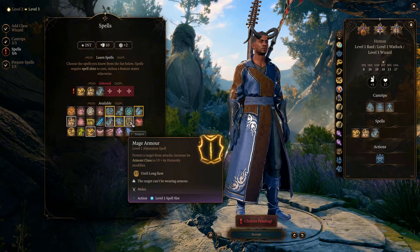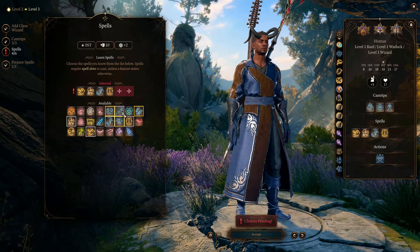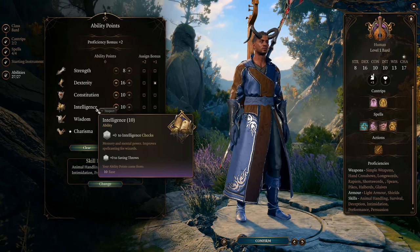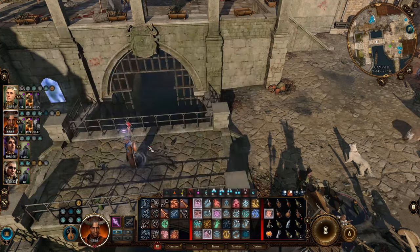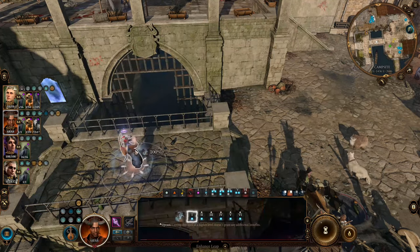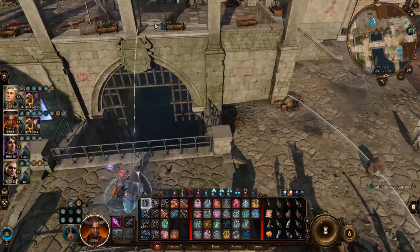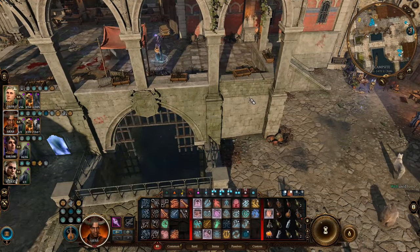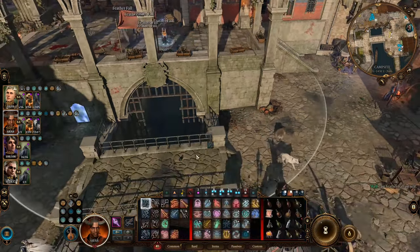At this point you've learned 6 spells from the Wizard class, but you can only prepare 2 spells because you only have 1 level in Wizard and only a +1 Intelligence modifier. For every new level of Wizard, you can prepare 1 more spell. What I do is not prepare pure utility spells like Enhanced Leap — when I need to use spells like that, I take off some combat spells, prepare those once, do the jobs, then prepare those combat spells back. This is what's good about multiclassing into Wizard.